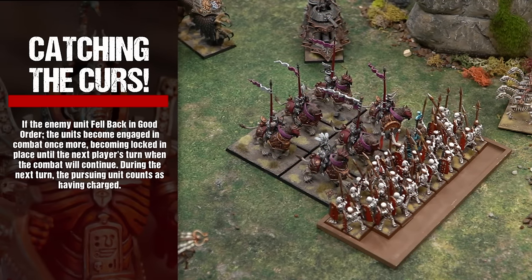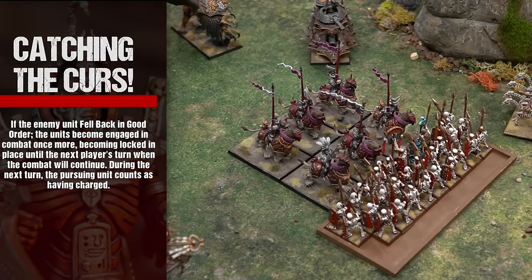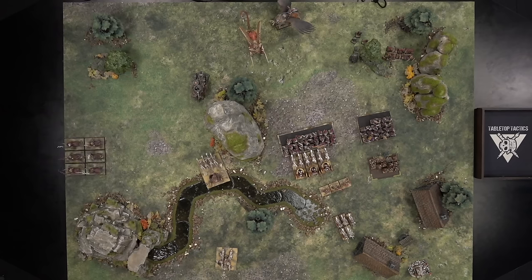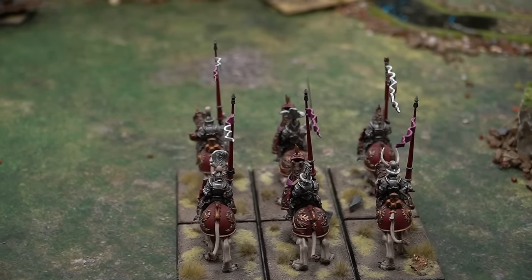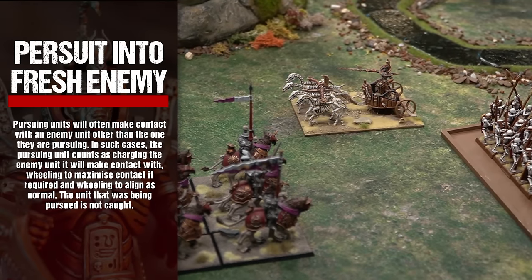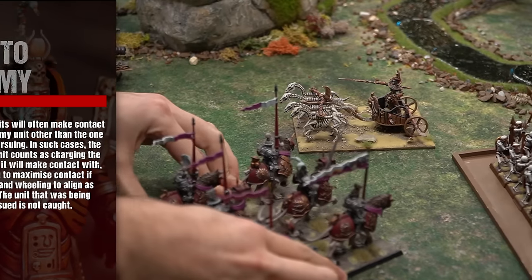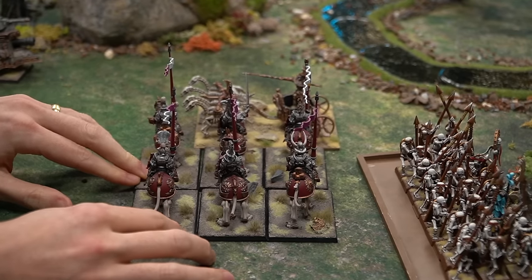If the enemy unit fell back in good order, the units become engaged in combat once more, locked in place until the next player's turn. During the next turn, the pursuing unit counts as having charged. Should any part of a pursuing unit move into contact with or cross beyond the edge of the battlefield, it is removed from play but not destroyed, returning during its controlling player's next compulsory move sub-phase as close as possible to the point at which it left. Pursuing units will often make contact with an enemy unit other than the one they are pursuing — in such cases, the pursuing unit counts as charging that enemy unit.